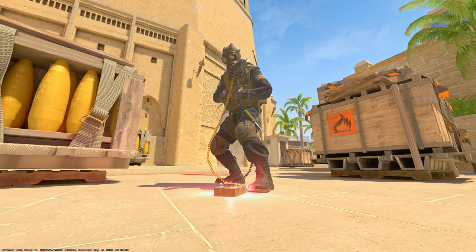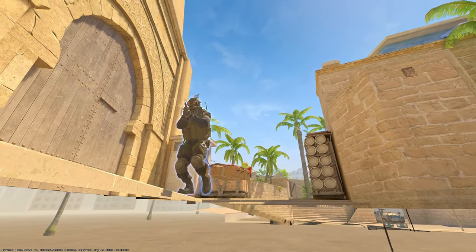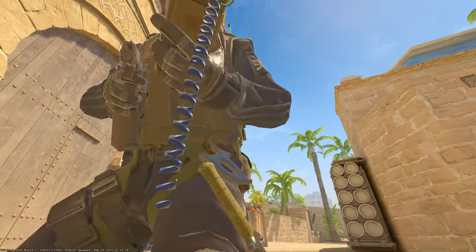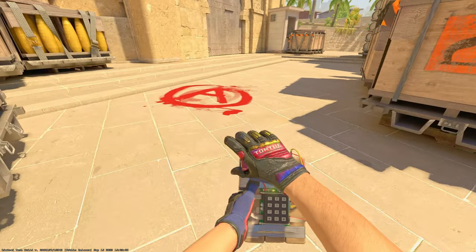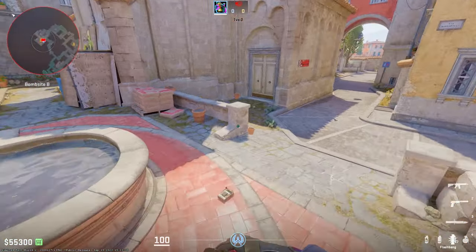Some of you may not think this is a big deal, but it's actually super important if you're in a position where you can see the wires of the bomb — even with an AWP or just good vision. If you see the diffuser has a kit, you know you need to swing right away. If the wires are blue and yellow, you know you can play the round out, jiggle, and easily win the round.